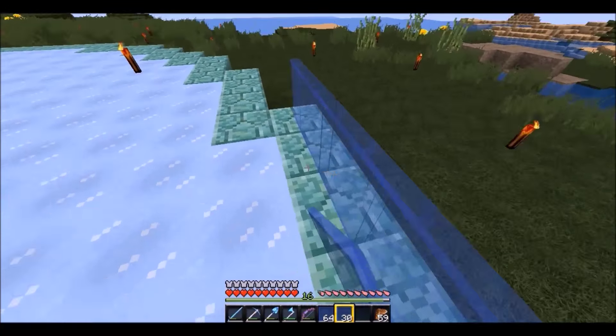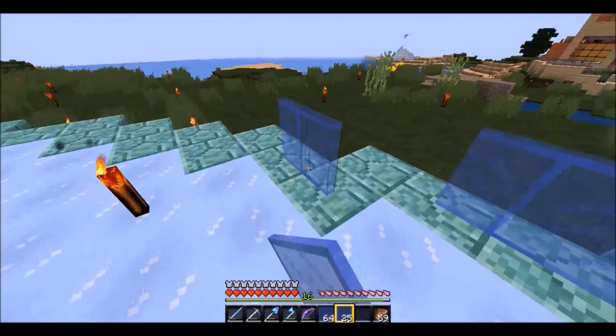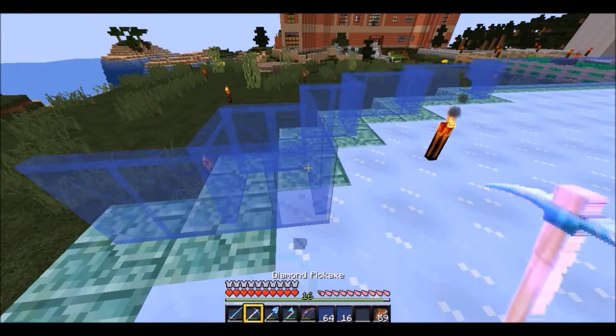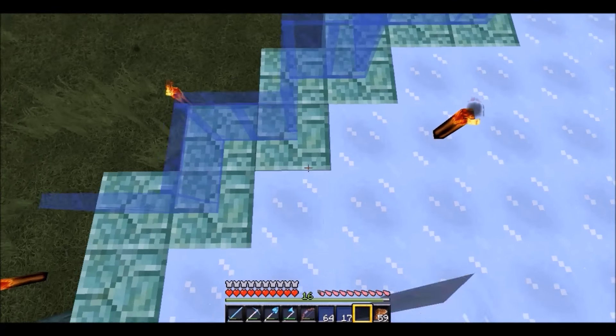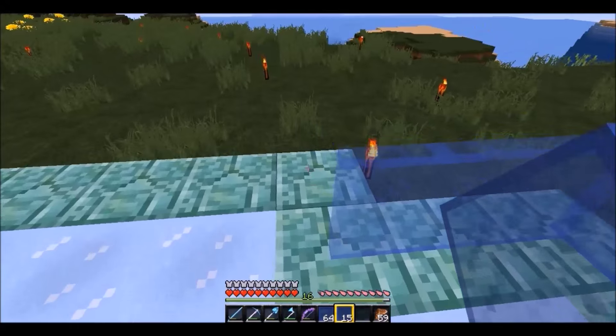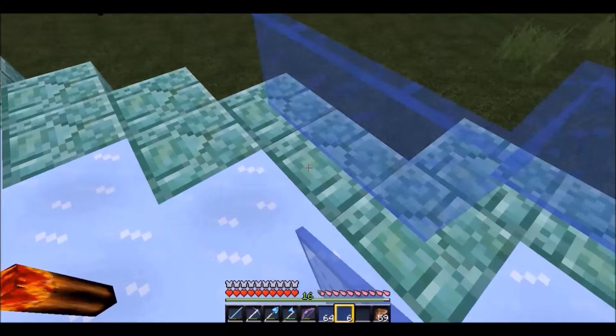I'm not sure whether I'm going to put a roof on it or leave it as an open skating rink - I'll have to try a few things. I want to find a way to light it up without having torches all over it. I did put sea lanterns underneath thinking it was transparent but obviously it's not a transparent block because it doesn't actually light the place up. And the packed ice just breaks so easily, I've replaced so much.